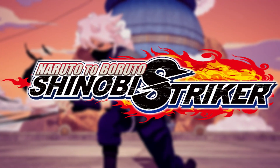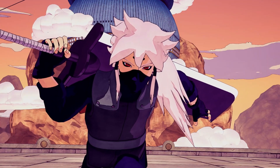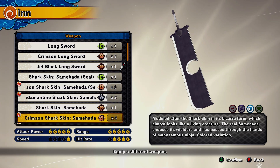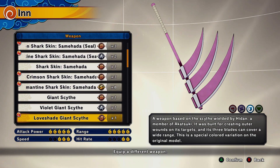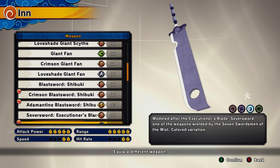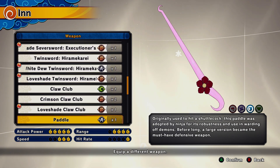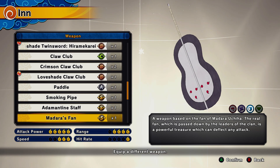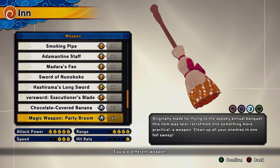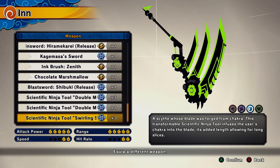So you want to be a defense main in Naruto to Boruto Shinobi Striker? I can help you out with that, and I'm going to tell you my favorite weapon and its combos. If you master the long sword combos, you can pretty much use any defensive weapon because they all, at the root of them, use the long sword combos — from the Scythe, the Kagemasa, all the way to the fans. Even the newer weapons for DLCs mostly use the long sword combos. The only thing that's really not common with these are the scientific ninja tools — they don't have similar combos at all.